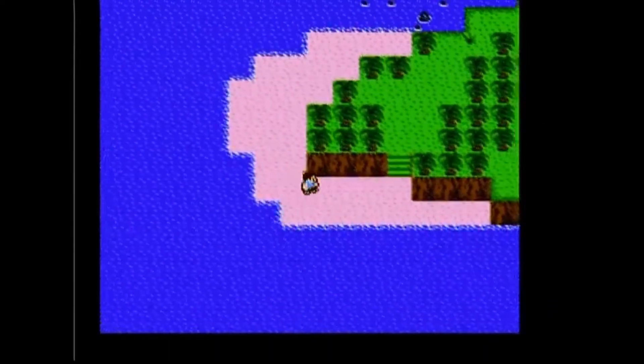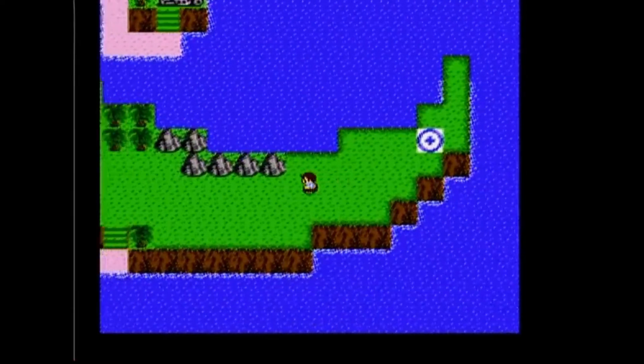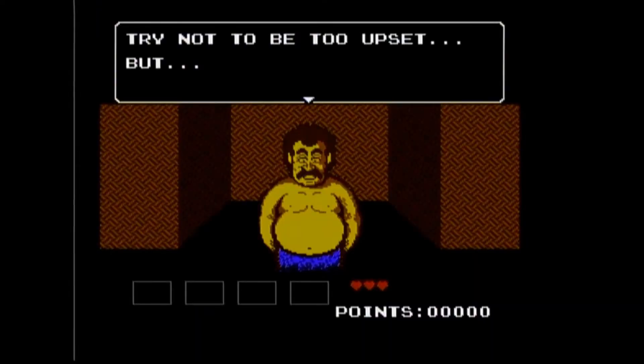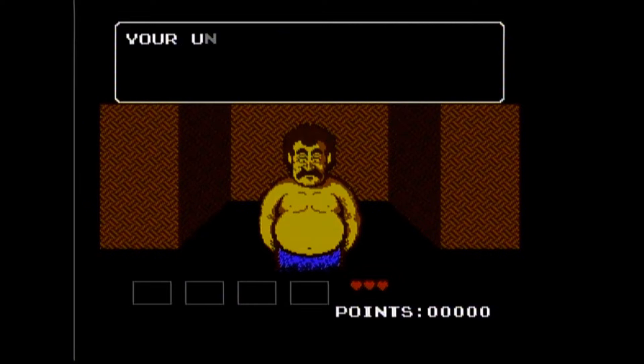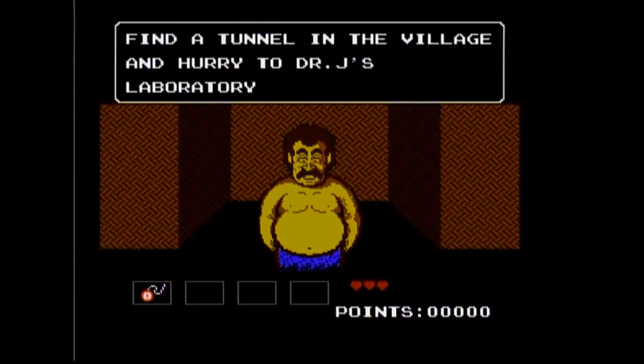While in the overworld, you explore the islands and villages, pilot the submarine with Rob the Robot — how cool is that — and talk to NPCs. At the beginning of the game, you land on Sea Island and make your way to the first village. After a meeting with the village chief, it's explained to you that your uncle has been abducted. So he tells you to find a tunnel and make your way to your uncle's laboratory.